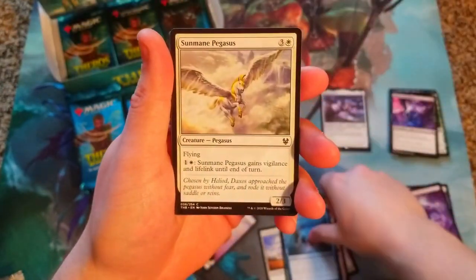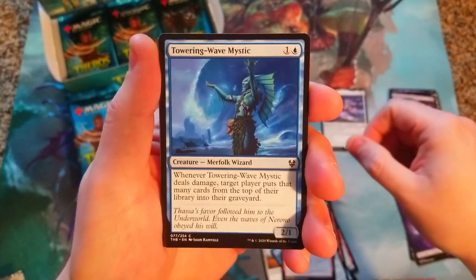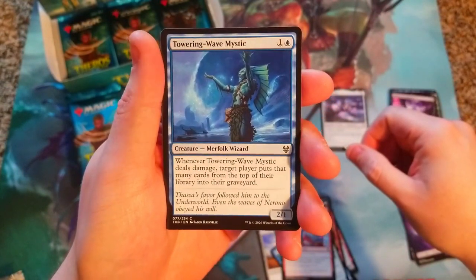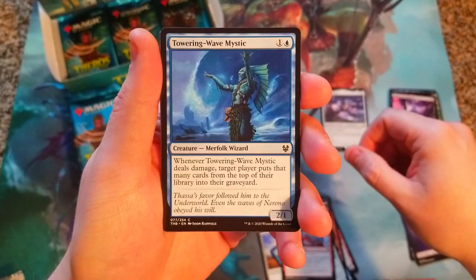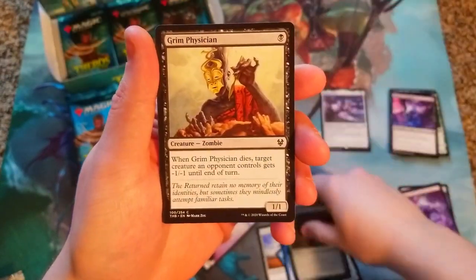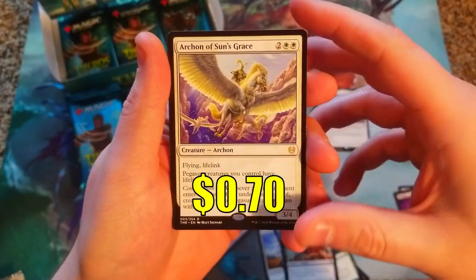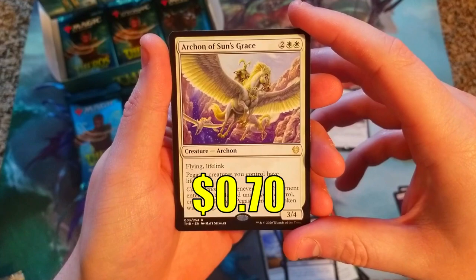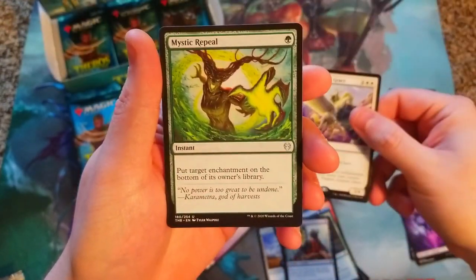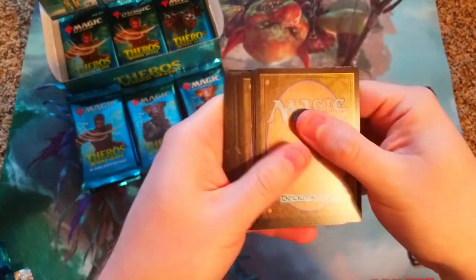Inevitable End, Birth Brutes, Corsair Betrayal. We got some cool merfolk in this set, so hopefully we can get some. Definitely want to pull Thassa's Oracle - very cool card. Towering Wave Mystic, everything's going into the mill merfolk format, very interesting. Return to Nature - nice little reprint. And we got Archon of Sun's Grace along with a Mystic Repeal. There's our wolf token.